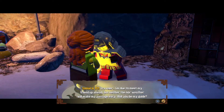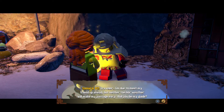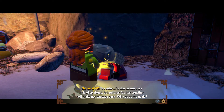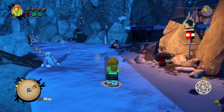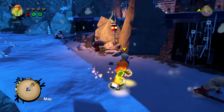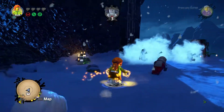The NPC says: 'Traveler, I'm due to meet my friend up ahead, but neither phone nor weather will make my passage easy. Will you be my guide?' Sure! Where are we going? Well, I guess I'm kind of the guide, but okay.